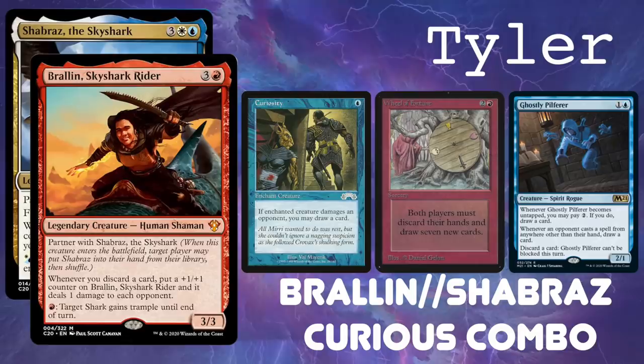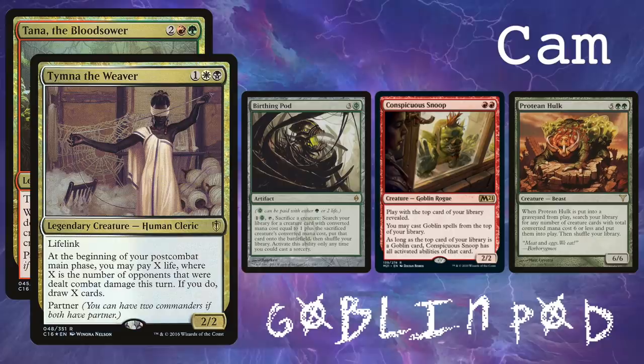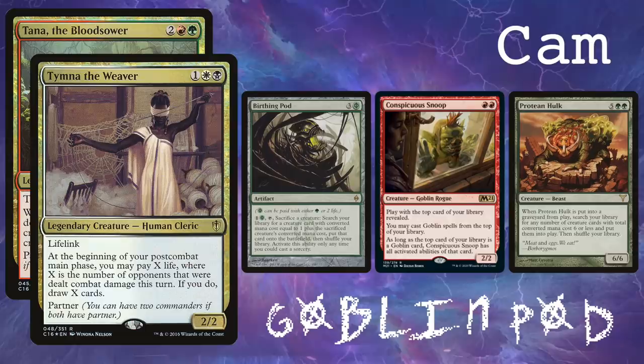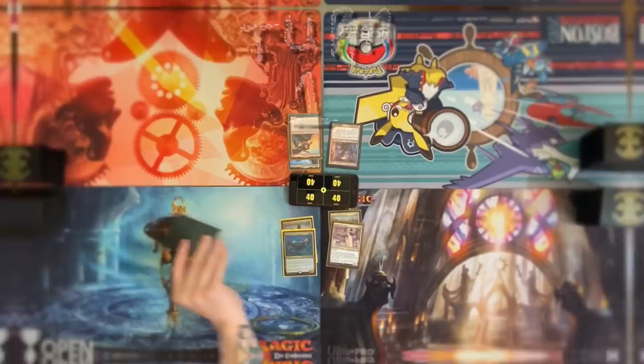We had these decks on last time: Brawl and Shabra's Curious Combo adding Ghostly Pillifer to the mix; Grenzo Doomsday adding Conspicuous Snoop; a deck we're calling Goblin Pod that we brewed with Commander Mechanic, adding a Protein Hulk reanimator package to Blood Pod; and Advantage Thrasios adding the Emiel the Blessed combo with Dockside Extortionist. This is episode two of three — check out the first or next episode after watching this one.